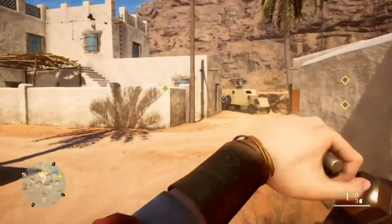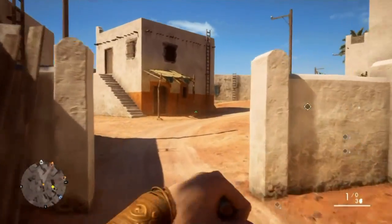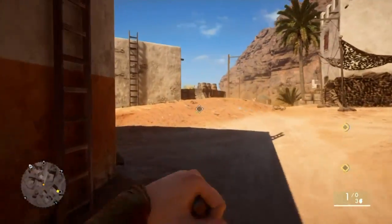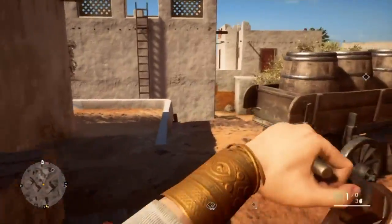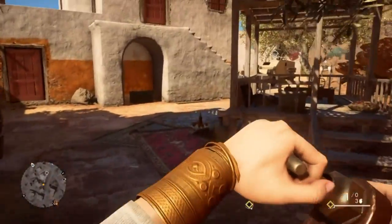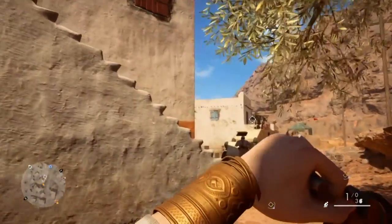So the next one, the final one, is just down here. If you drop down, there's quite a lot of guys here so this is the tricky one - you've got to be careful. Make sure you crouch, and there's a guy right in front.